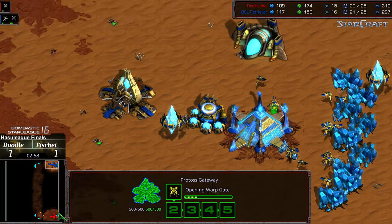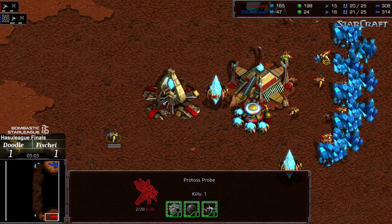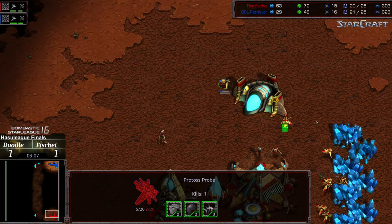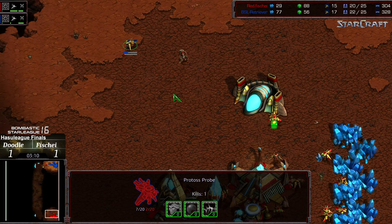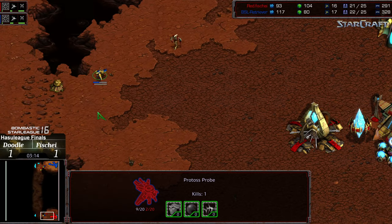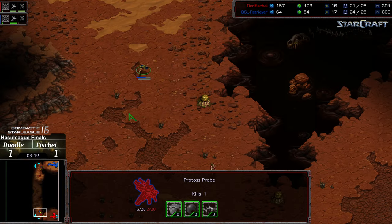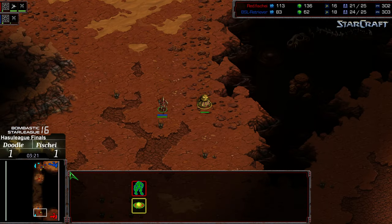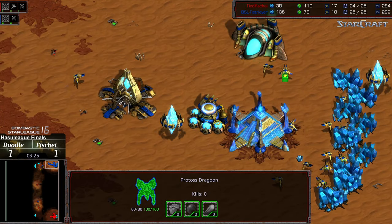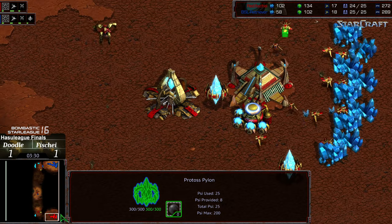A Dragoon is being constructed. I think that was more Fisheye falling asleep because that probe was just sitting there wailing on the mineral line. Let's see if the probe also escapes or wants to go in for more blood. That's going to give Doodle the one-worker lead, and especially in mirror matchups, especially that early, that's actually a sizable victory for Doodle.